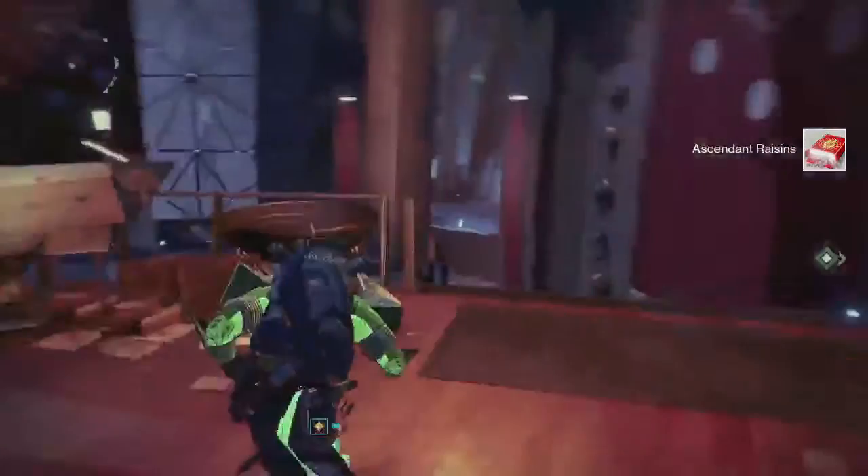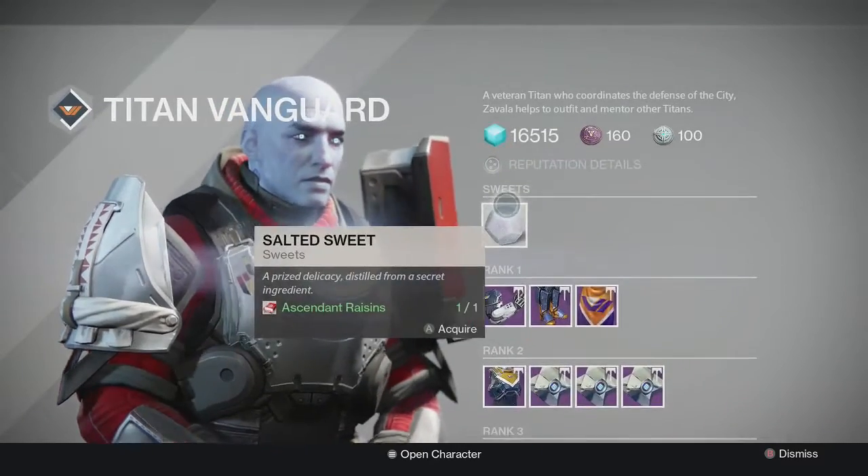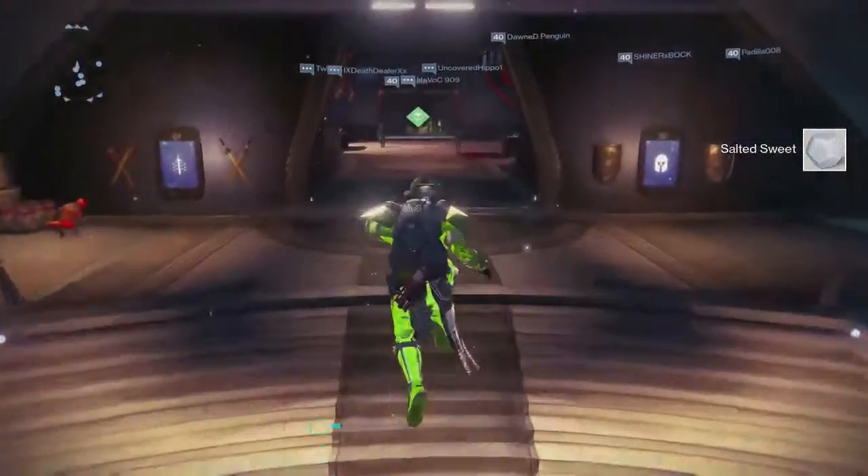Once you have the Ascended box of raisins, you want to head on over to Zavala and speak to Zavala. Once you get to Zavala, you are going to want to click on the Salted Sweet, and once you have the Salted Sweet, you are going to want to head on over to the Cryptarch.